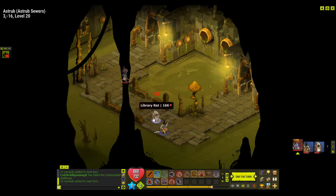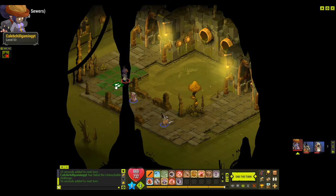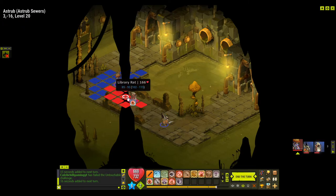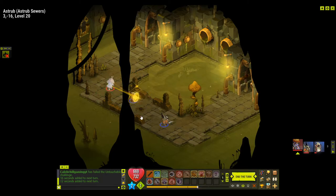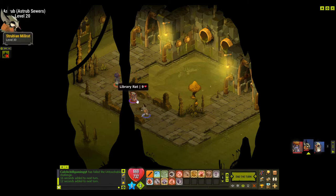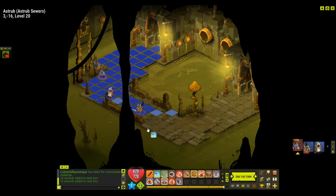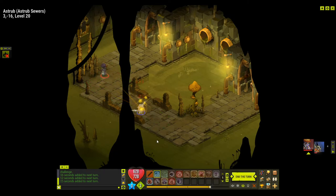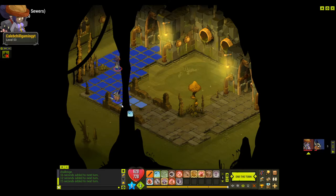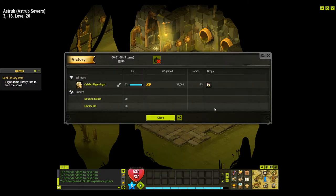Got another critical hit — that's insane. He'll die off that. We can hit him twice. We'll let him come to us and then we'll kill him. Next turn, we have him. Thank you for running to me. Two hits should be enough — and it is. Excellent.